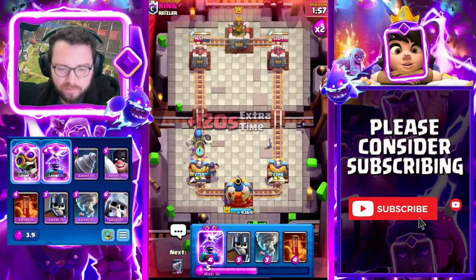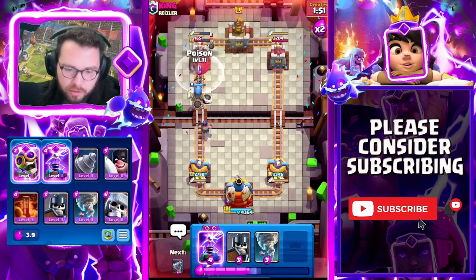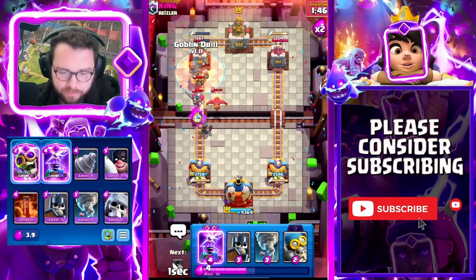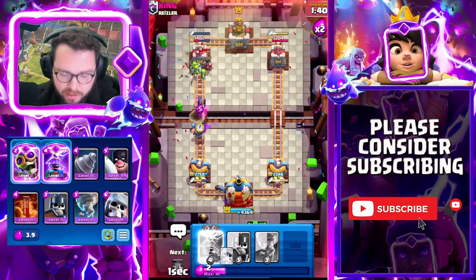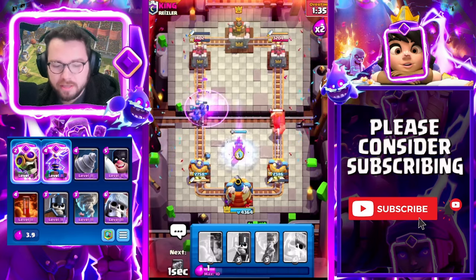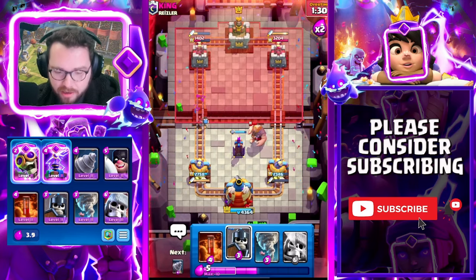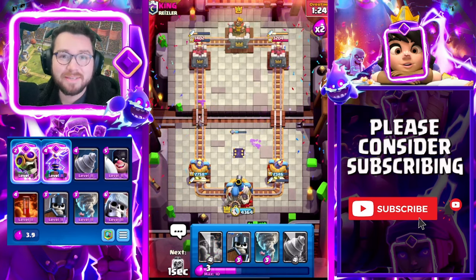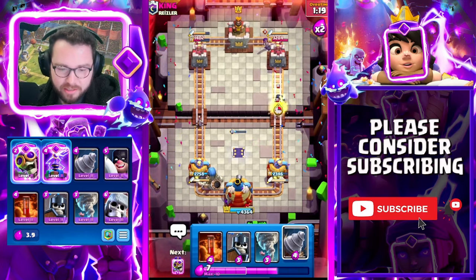Giant skeleton here. I haven't gone for a poison yet because they have an elixir pump and if you poison they'll usually pump up. But I feel like I have enough of a damage advantage, so I'm going to get another executioner down with the evo tesla low. He forced out the evo zap on defense which is awesome, and the executioners are still going to get a shot — he had the arrows but he missed the berry. This deck actually makes me really angry, I made a video on it so I'm kind of contributing to the problem, but it's just so good right now.